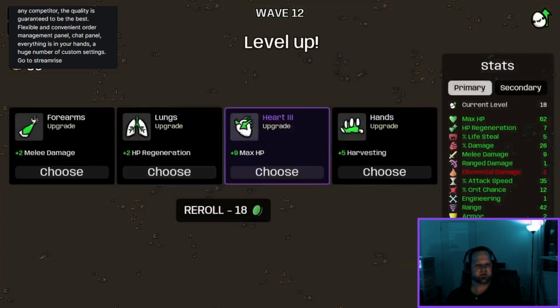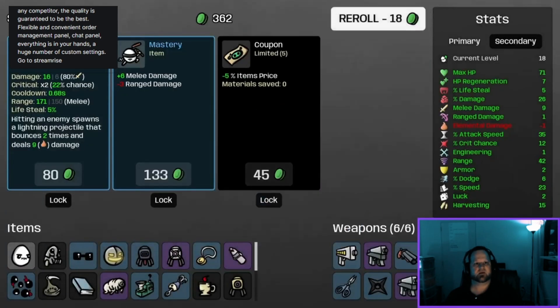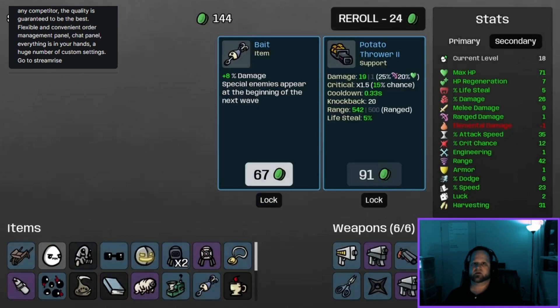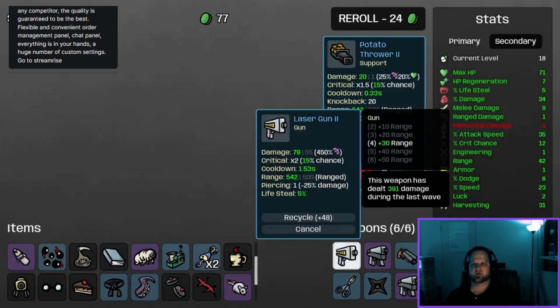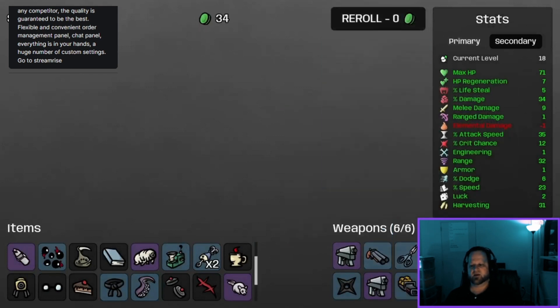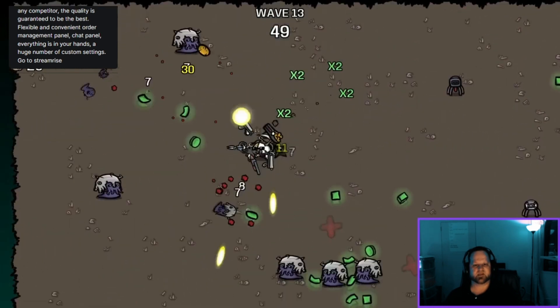We'll take that max HP. SMG2, SMG3 — we'll recycle that one and take that one. Re-roll — another turret, that is awesome. So we've got SMG3, laser gun two — we'll recycle that and get this one. I really like those weapons — very versatile now. Small range, medium range, close range, and we're getting decent turrets around as well.